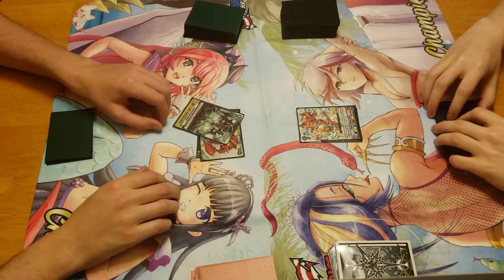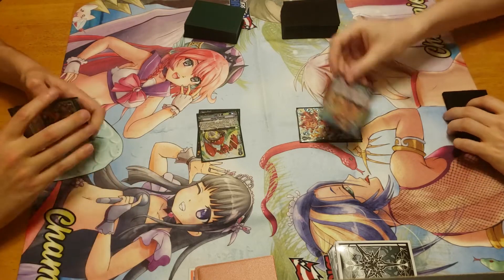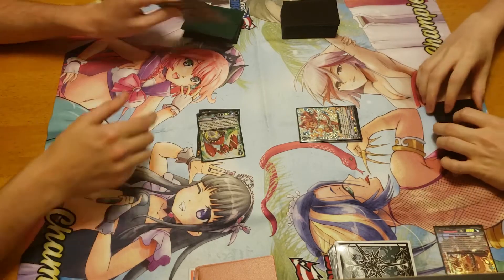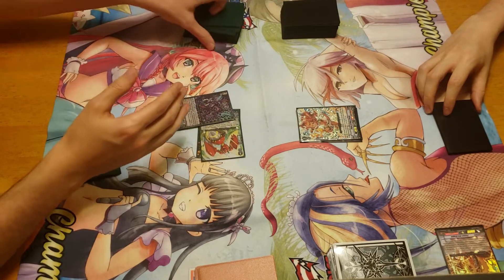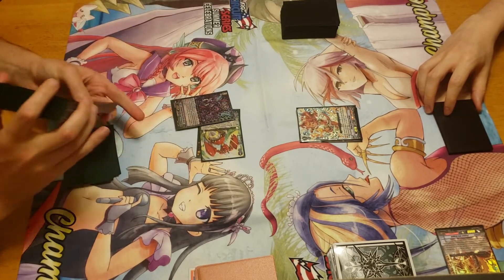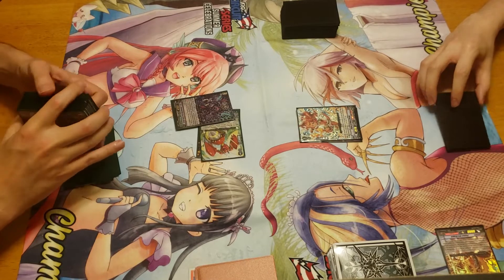I'm going to take that 8. Check. Heal trigger — I don't care about that. Check. And then we're going to do top 6, look for a grade 3, we're going to find Alicides, and shuffle up, and I will pass the turn.